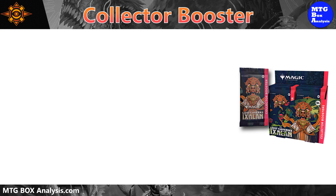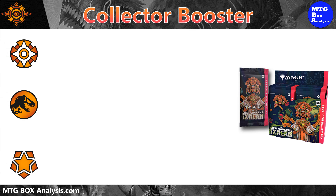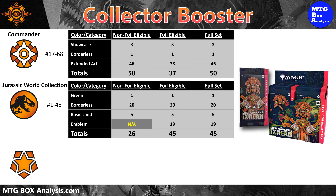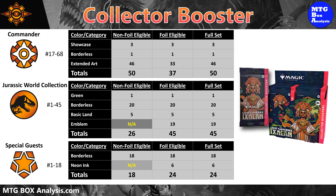Collector booster packs can also contain cards from three different subsets. From the commander subset, you can see cards numbered 17 through 68 in non-foil and 37 of those cards in foil. You're also eligible to see all 26 cards from the Jurassic World collection, including 19 emblem cards found in less than 1% of collector booster packs. And while collector boosters aren't the only place to find the 18 cards from the special guest subset, they are the only place you have a chance to pull one of the six neon ink Manic Rips.